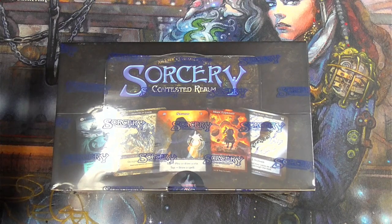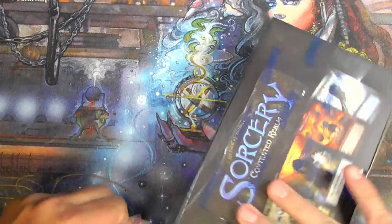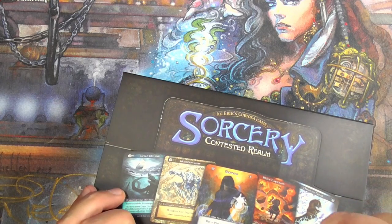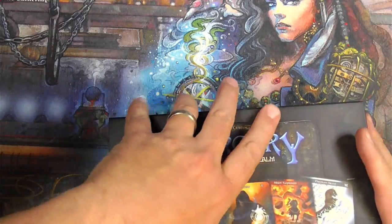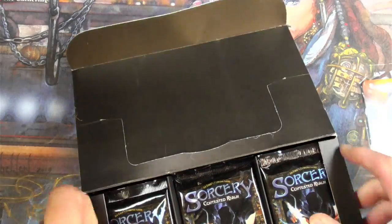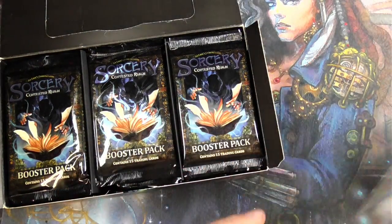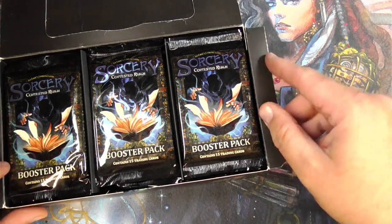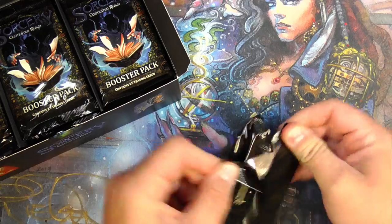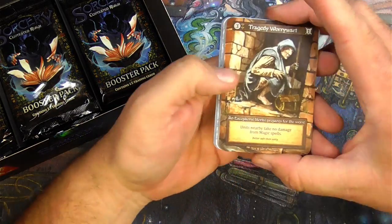Alright, I think I'm gonna do another box of Sorcery — had a lot of fun with the last one. Let's get in and see if I can get lucky again with some really good pulls. Now I know a little bit more about how the packs are distributed, so maybe I'll go through a little quicker and just look for the goods. The box topper is pretty much the same, so here we go.